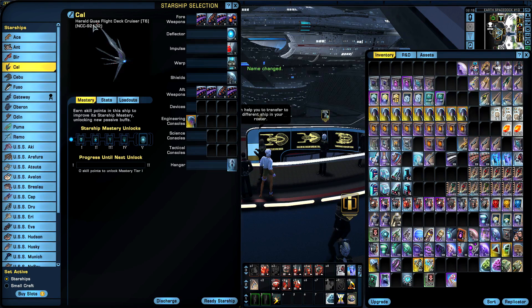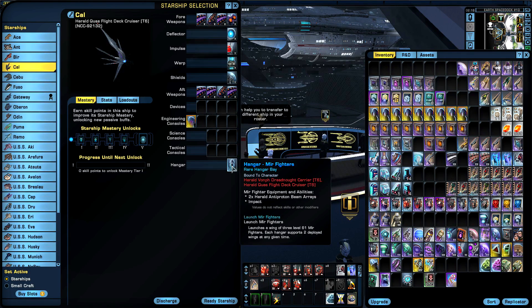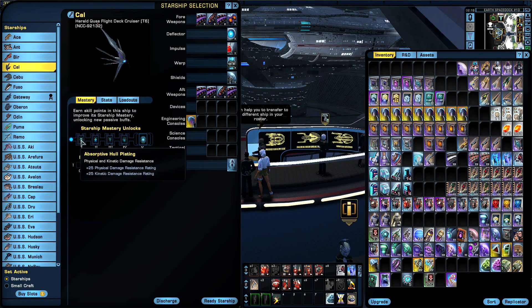So this ship is going to be called 'the Call.' It is the Herald Quas Flight Deck Cruiser, Tier 6. It has four weapons on the front, one deflector, impulse, warp, shields, four weapons on the aft, four device slots, five engineering consoles, three science and three tactical, and also comes equipped with mirror fighters.